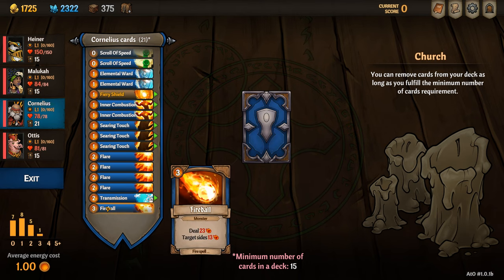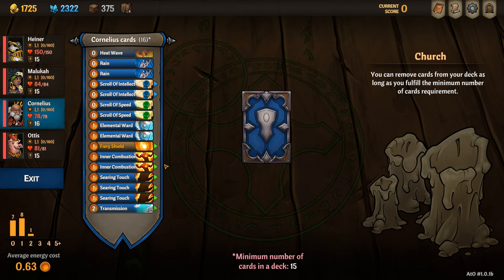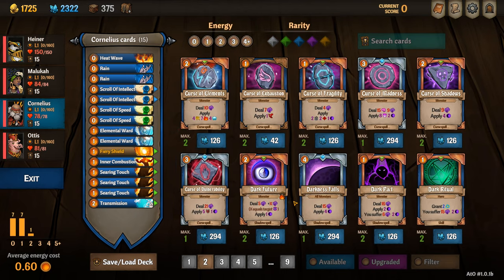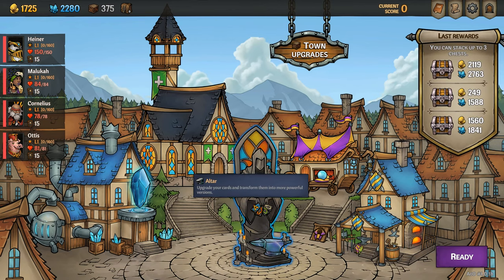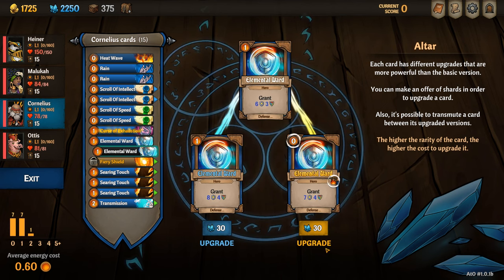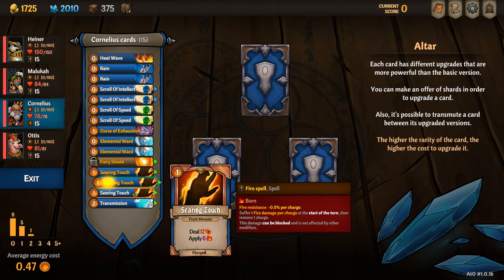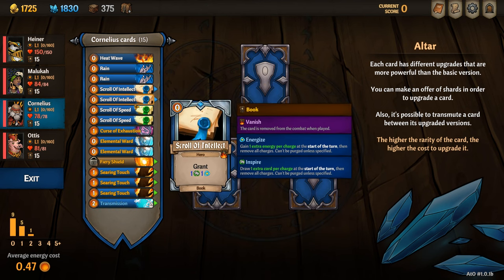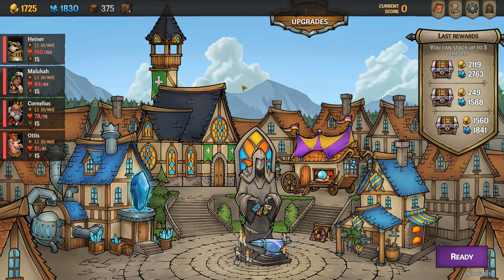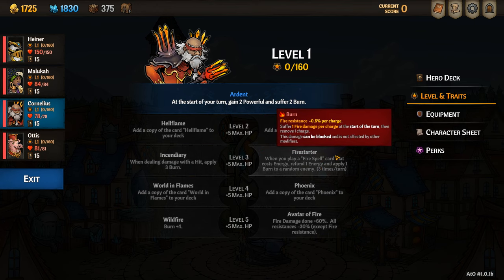I remove every single piece of fire damage except for the searing touches, so all the fireballs, flares and inner combustions go. I usually rely on one divination to find one extra card, but in this example I will just add one extra curse of exhaustion so that I can remove the final inner fire. When upgrading cards I only want to upgrade the curse of exhaustion, the two elemental wards so that they burn, all of the searing touches so that they apply vulnerable stacks, and the transmission so that it's permanent. When Cornelius reaches level three those searing touches will essentially cost zero mana, so I can keep putting as many vulnerable stacks on the front monster as possible every single turn.